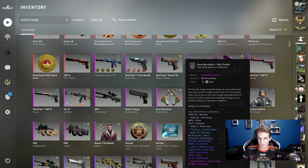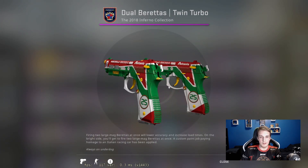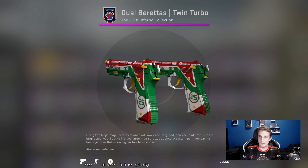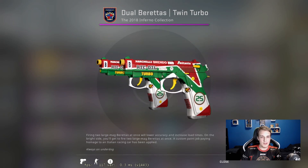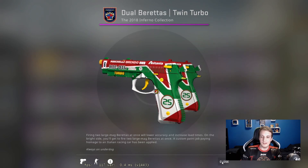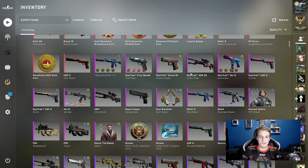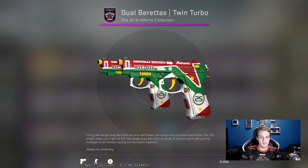Going down the list we've got the Dual Berettas Twin Turbo. Some of you may know I'm a big cars fan, so I just had to have one of these. I used to play wingman games with my friend Leroy — we basically played Dual Berettas only as a challenge to reach Global Elite in wingman matches. We almost managed it but eventually had to turn to M4s and AKs. It's a really cool skin that I played a lot with, though it's a shame there isn't a StatTrak version.